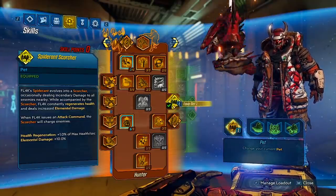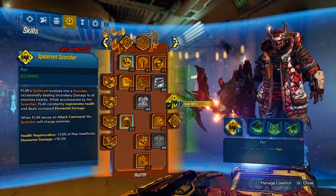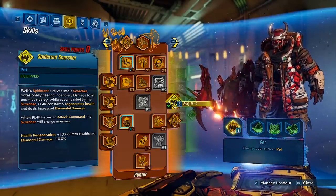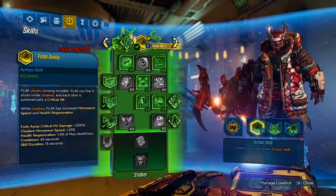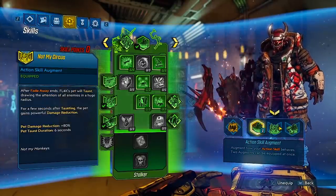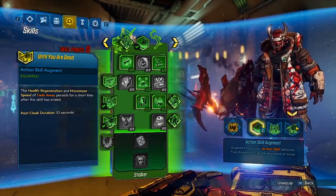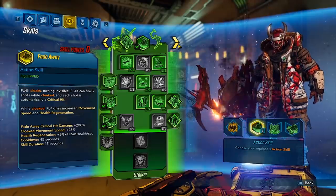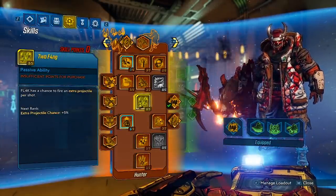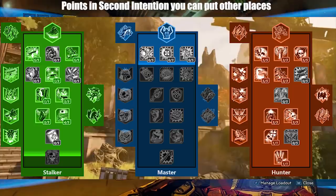The Scorcher Spiderant is also a pretty decent one for stacking up Frenzy, and it provides you with elemental damage as well as HP regeneration. For our augments, we are rocking Fade Away in conjunction with Not My Circus, which is a fantastic taunt, and then Until You're Dead, which is going to allow you to get HP regeneration as well as movement speed so you can zoom around the map. If you are running something like the Lob, feel free to put some points into Two Fang, and we're going to go ahead and pop up some of these variations that you can mess around with and see which one you like the best.